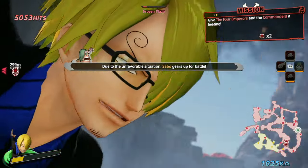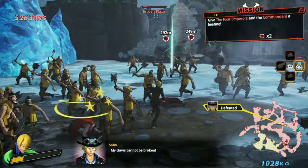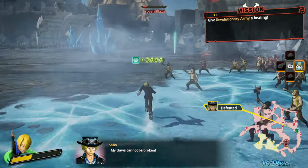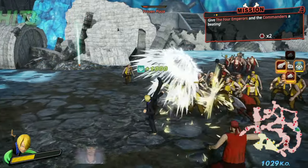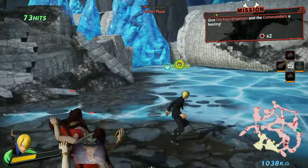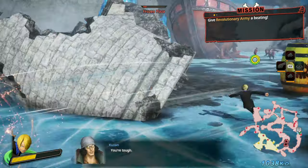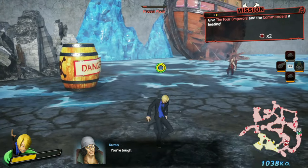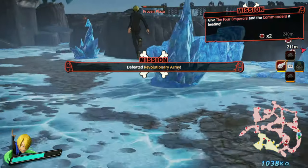Look at Ace. Ace is like, 'Bro, I'm happy that you're out there doing your thing, Sanji.' As expected of a member of Luffy's crew. Sanji looks so cool — look at him after his dash. Too cool. Alright, back to business.